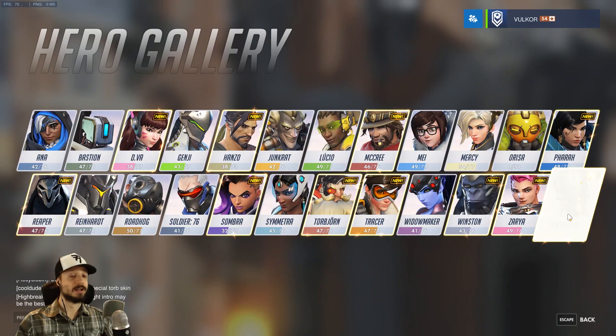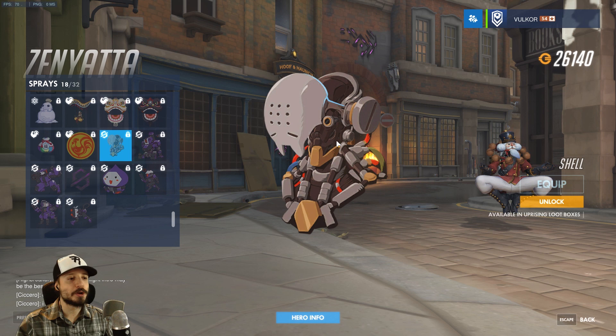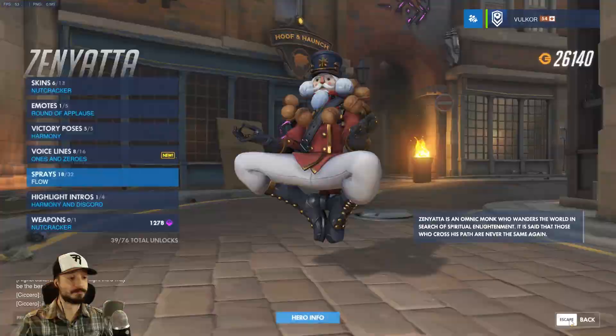Zenyatta gets no skins. His spray is Shell — they're putting him together, so ghost in the shell: he's just a shell for now, his spirit hasn't been put in yet. Side note on the Ghost in the Shell movie: I hate the way they rub in your face what it means. Before the movie it was ambiguous and open for interpretation — you could intuit 'ghost, spirit, in the shell, the body' — but in the first five minutes of the movie they just ram it in your face over and over.